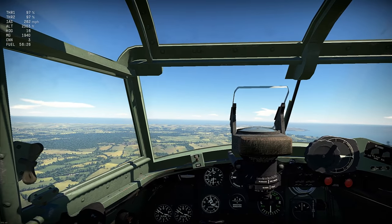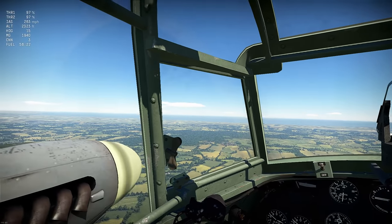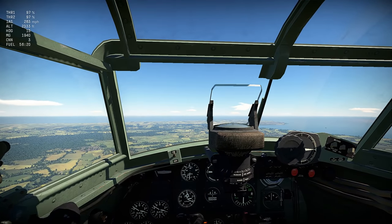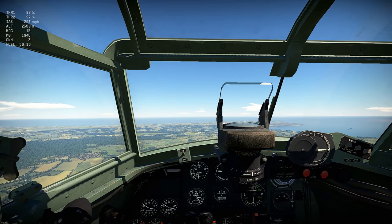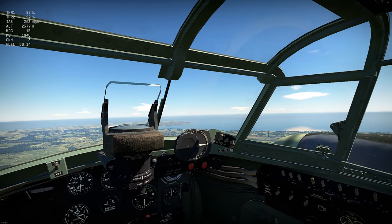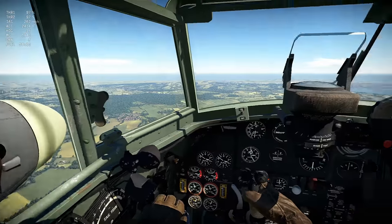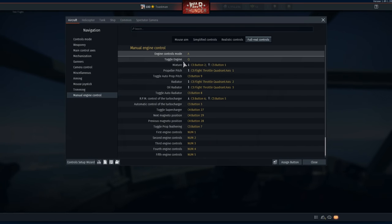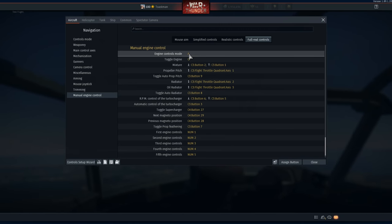Welcome back. I'm going to go through my manual engine controls. I must stress I don't know everything about it — I'm just going to show you what I do and you can take it or leave it. Let's go to the controls panel first. What I've got is engine controls mode — you need a button to turn it on and off for manual and auto.